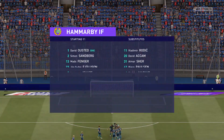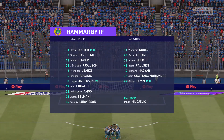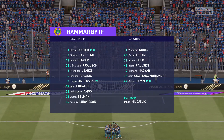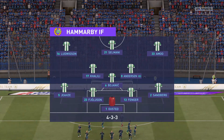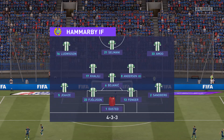And this is the initial eleven for the visitors today. This particular set-up is becoming more and more in favour. One central striker, two wingers who will provide the width, a very narrow three in midfield. The back four — the two full-backs will be expected to support, but also defend and help out the centre-backs.